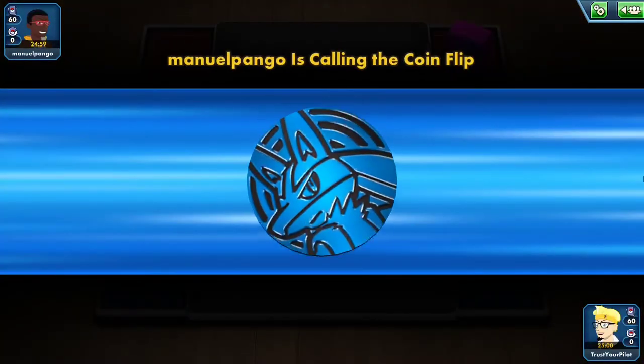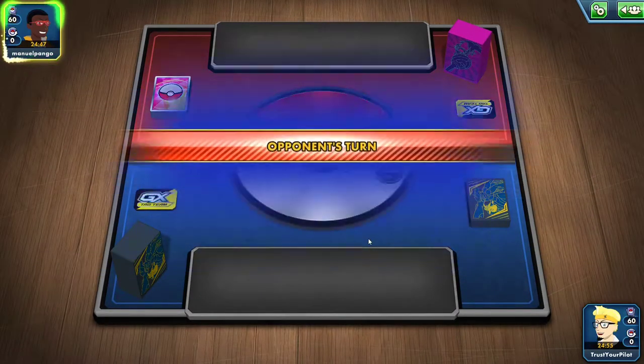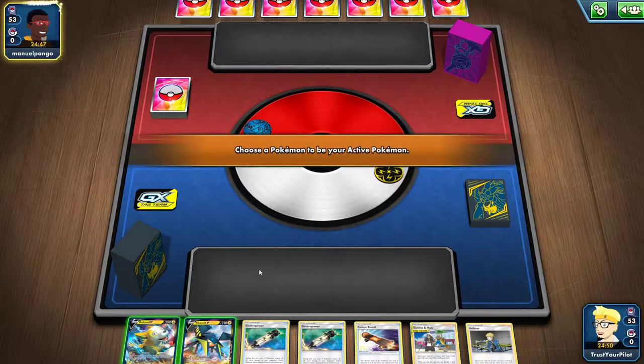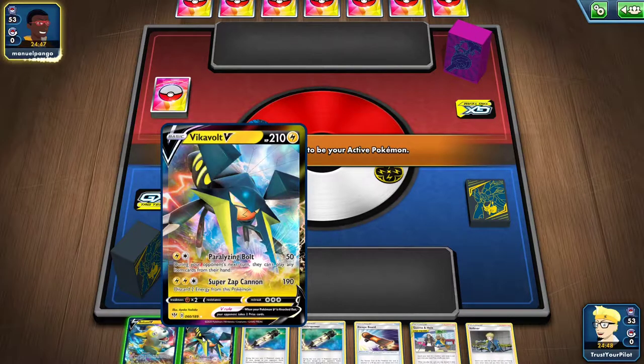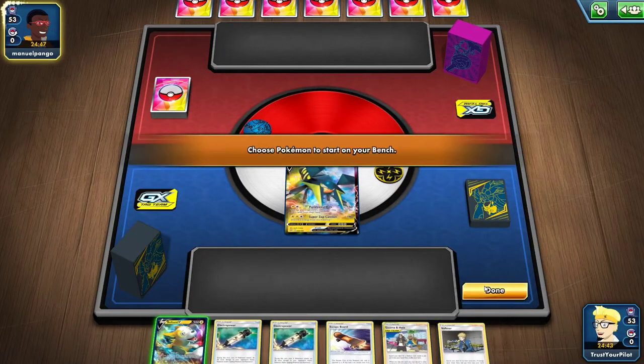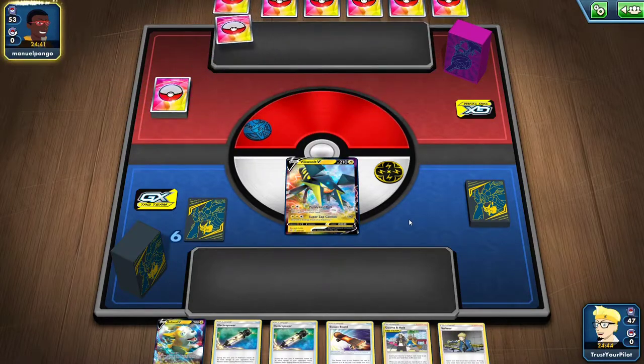To finish my thoughts on Mill: I have no problems with Mill in a tournament setting — whatever cards you want to use, as long as you win, I'm more than okay with that. It's just when you're on PTCGO and there's nothing at stake, I just don't like it. I think I've started Vikavolt V every single game here. I have Guzma and Hala — as long as Thunder Mountain isn't prized, I have the turn one Paralyzing Bolt and can knock out a Jirachi.